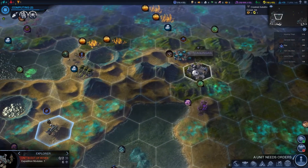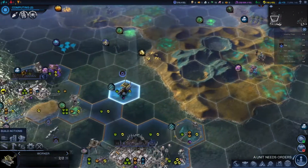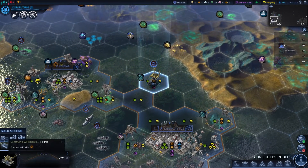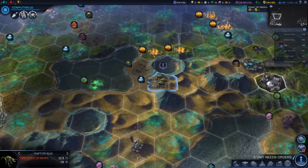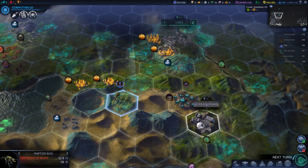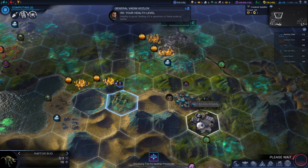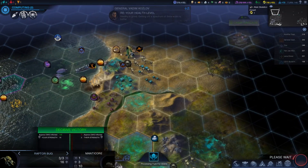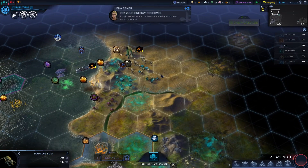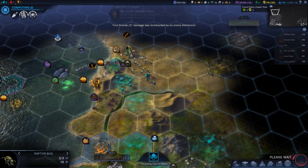You're going to continue heading up in this direction because you're going for this crashed satellite right here. You're going to build a barge to give us some more production. You're going to head over here because we're going to try and use you to attack this place since you're slightly stronger than these guys. We are in positive health. You guys are attacking. I fully expected that to happen. At least he's going for the weaker unit, which is not too bad - he didn't kill it though.